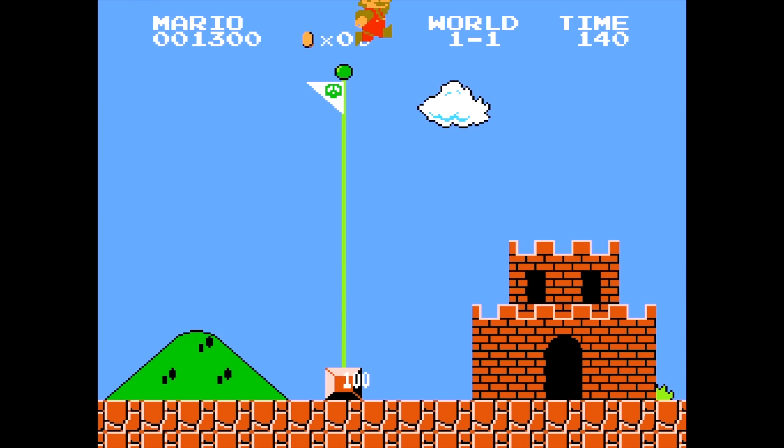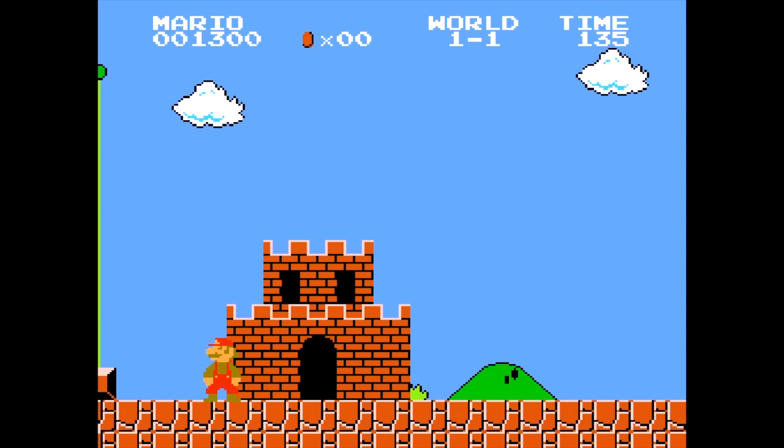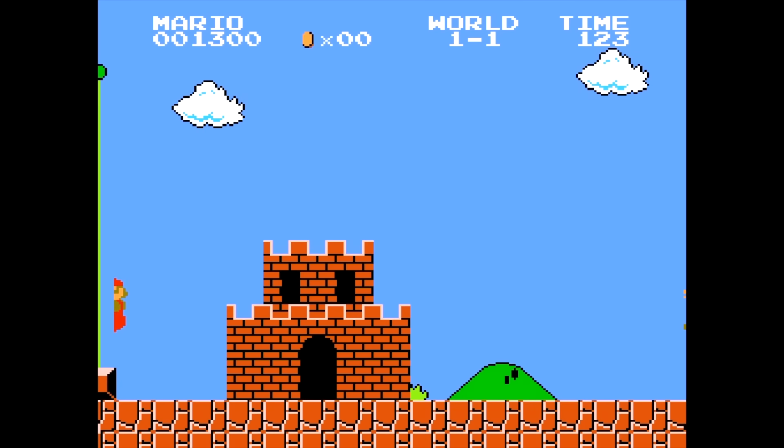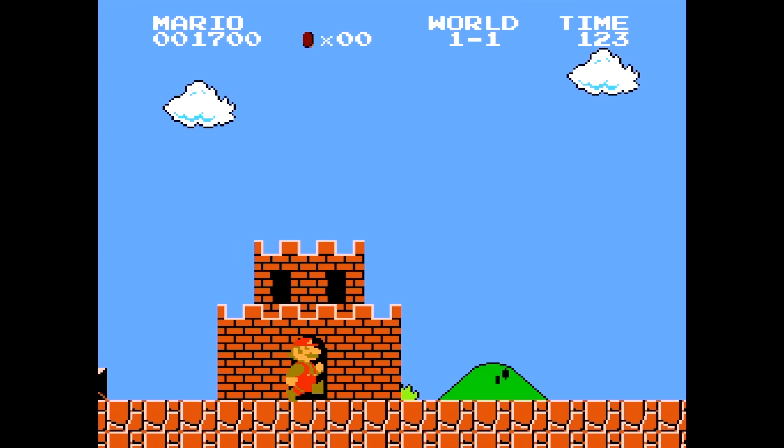If you do this glitch just right, you can keep the flagpole on screen. If you do so, you can do a little dance by the castle and then jump on the flagpole. The dance, of course, is optional.